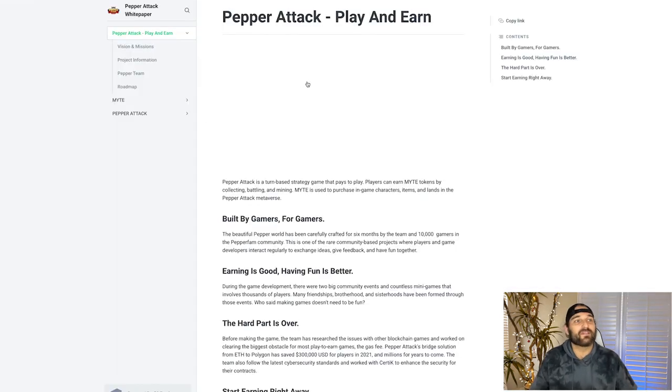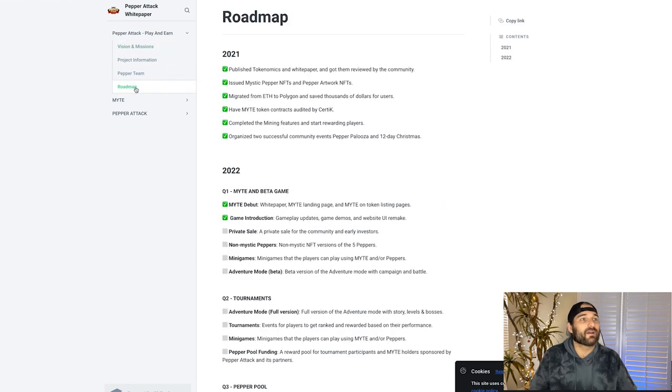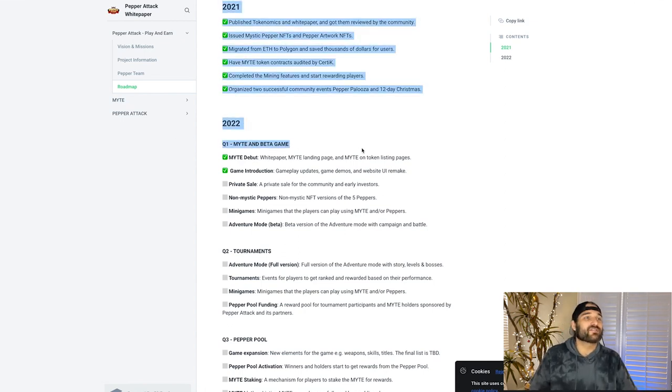Let's jump into the whitepaper. If you click on the navigation bar you can see we're going to jump into the whitepaper — we are at whitepaper.pepperattack.com. Let's go down to the roadmap, which is what I wanted to show you. If you want to check it out, I'll have the link in the description below. If you haven't hit subscribe, please do — I'm Captain Brando, leave me a comment and I'll say what's up right back. So here we are in 2022, right at MYGHT in the beta game area.